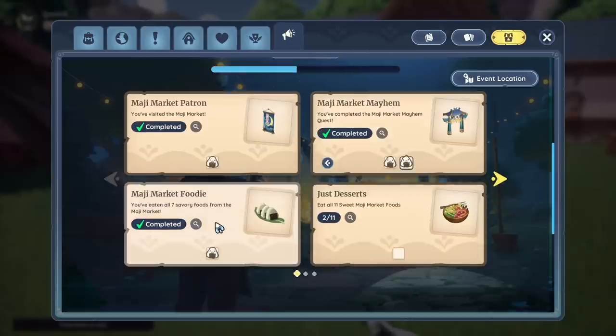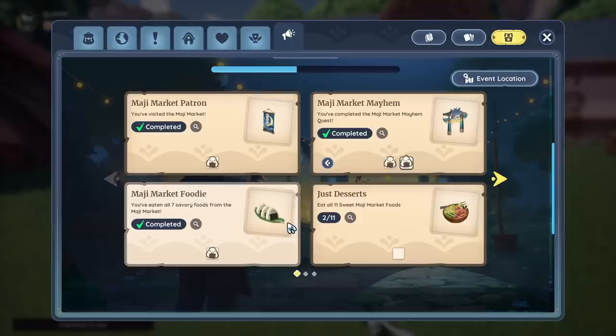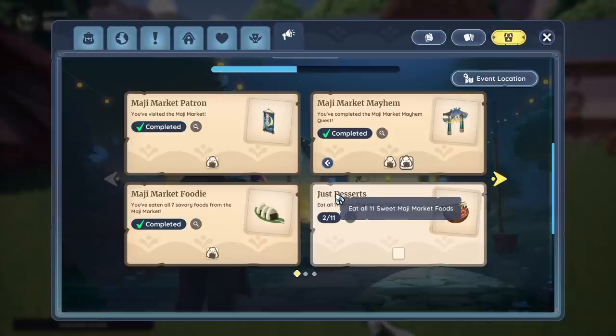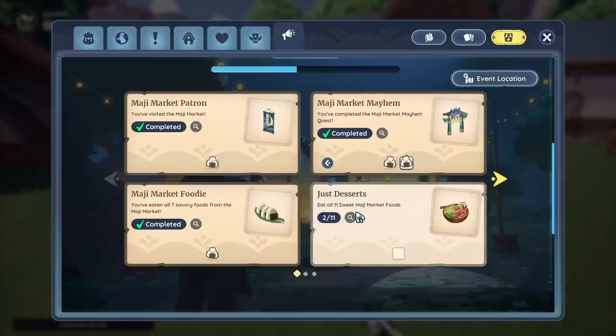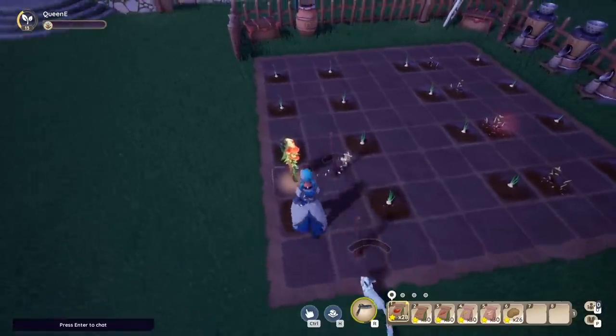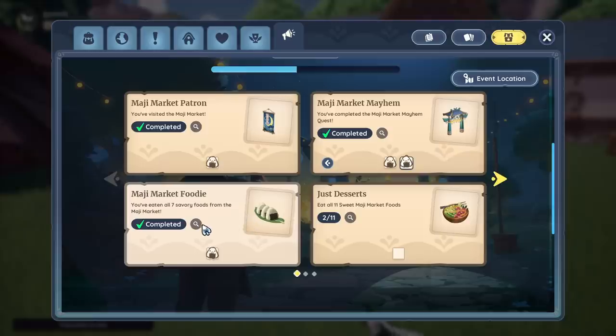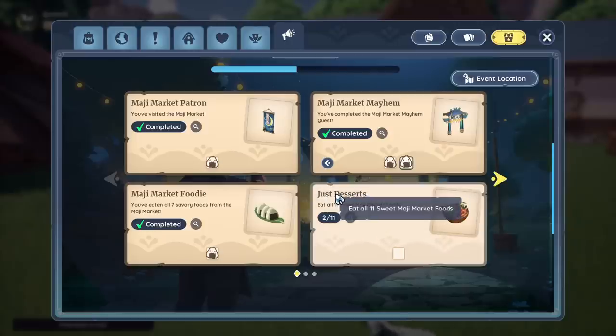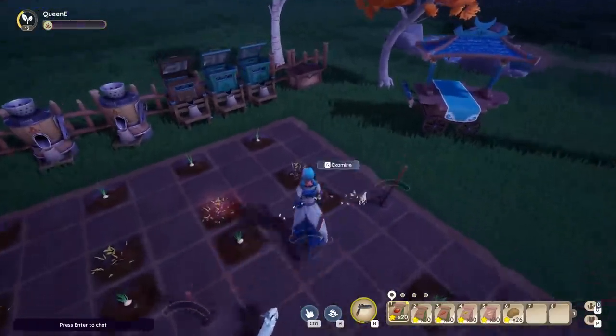Something that's especially egregious for bad information is the Magi Market event stamp cards. For example, they have two activities tracked where you need to eat savory or sweet food items. However, there is no way to track which specific food items you've already eaten or which ones you're missing. I've already wasted money buying and eating stuff I'd already completed. The magnifying glass basically just repeats what's already written — it's an extremely odd and unhelpful choice that just makes things more difficult.